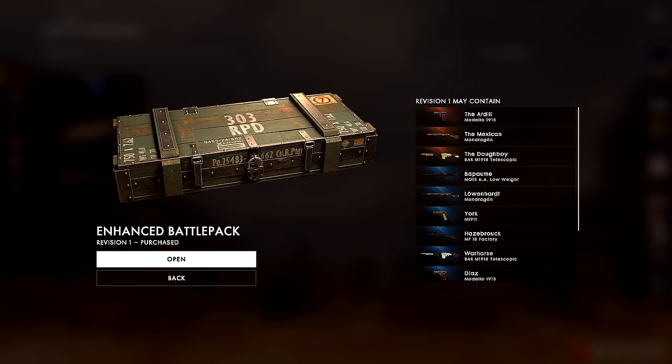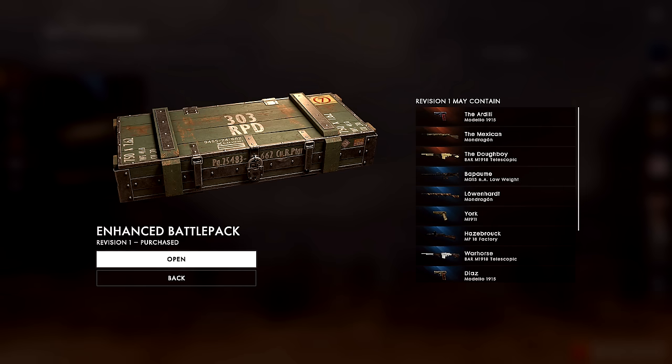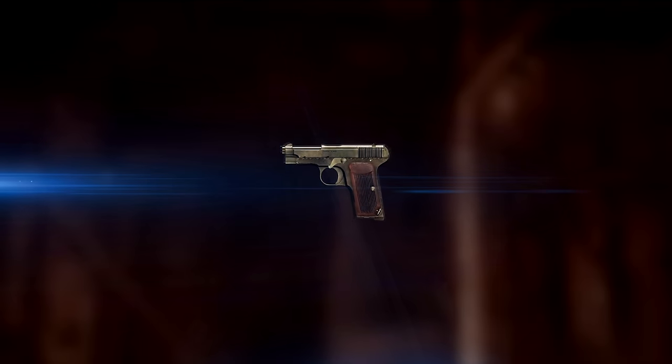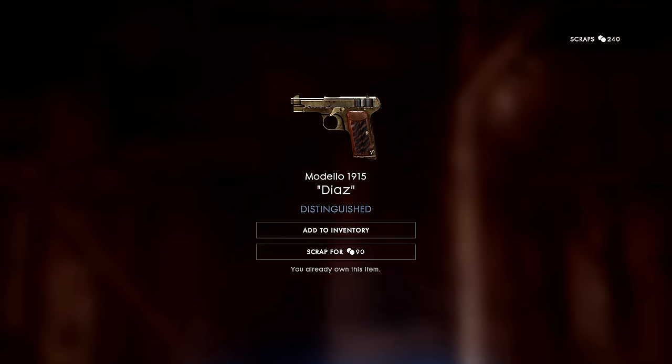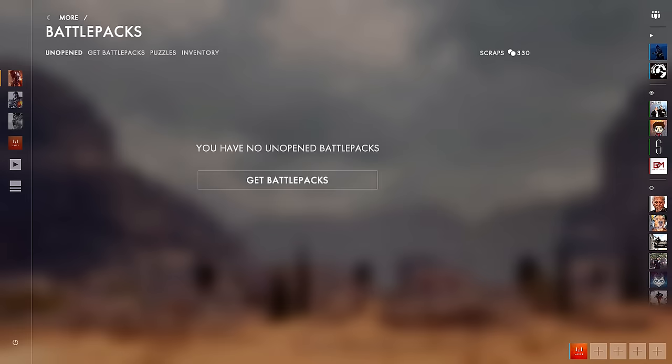Here we go — I really want the Doughboy or even Warhorse. Last battle pack. New animation — that's so cool. God's sake — I already have that. So I'm going to end up with 330 scraps after scrapping this one in. So we've got nothing left, but we can have a look in the inventory and see what we've got.